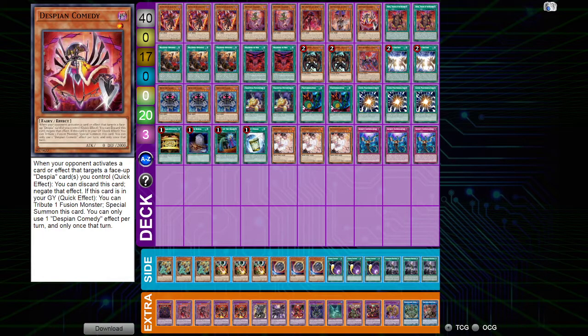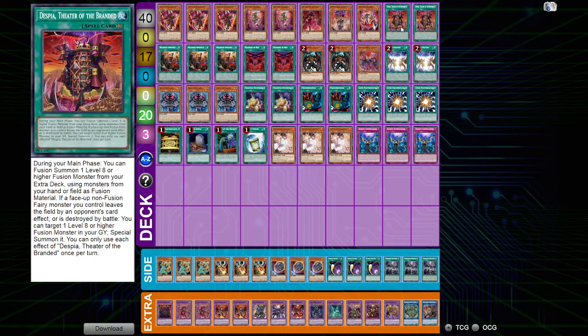He searches any branded spell or trap, and he'll be searching Branded Fusion a lot in the future. His second effect is nice too — targeting a monster on the opponent's side of the field and gaining their effects in summoning — which synergizes well with the field spell and helps us body block our opponent during the battle phase.